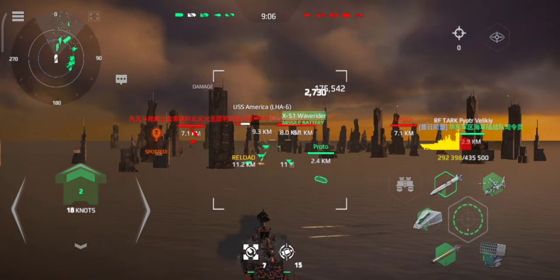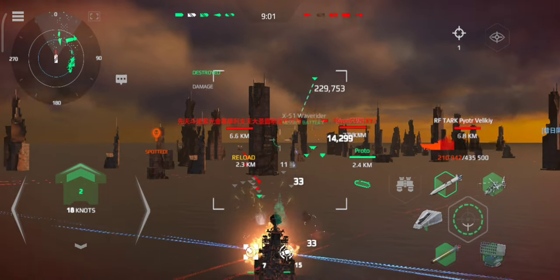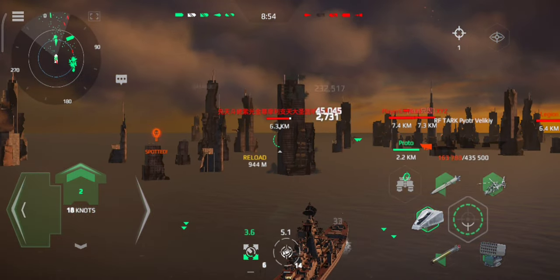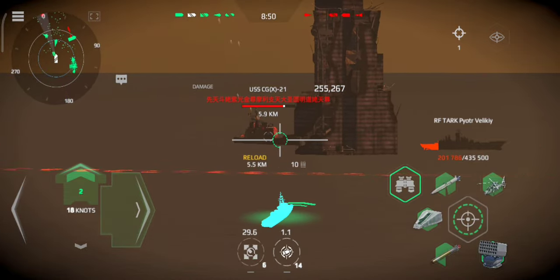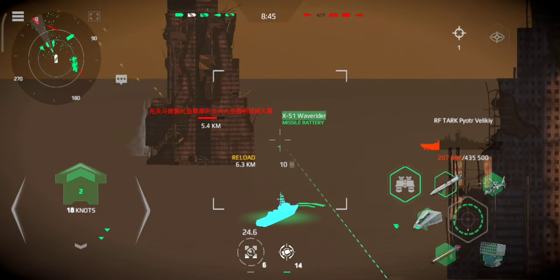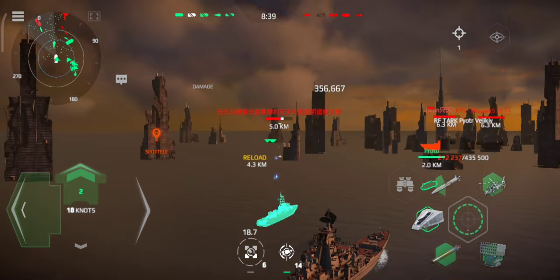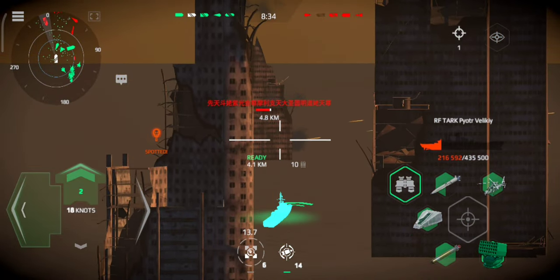Open missile silo hatches. Ready for launch. Shoot by command. We've been hit. Prepare division to start fighting for the ship's survivability. Left turn, take course 070. Battle stations, go to action. To the gun, stand by. Deny enemy advantage of access to electromagnetic spectrum.